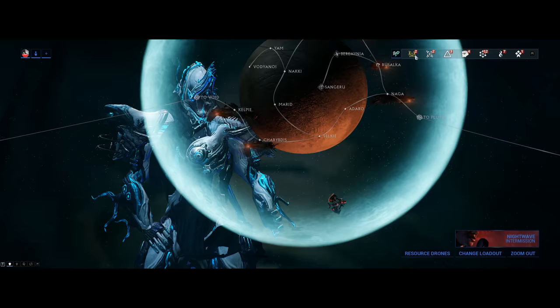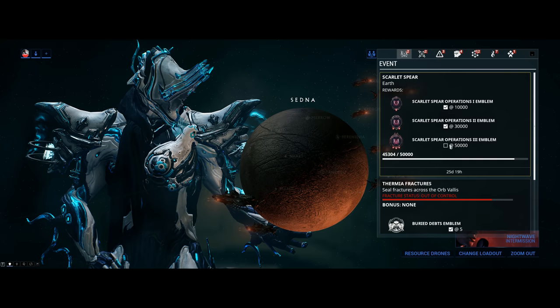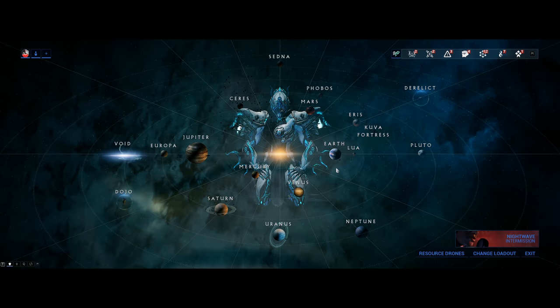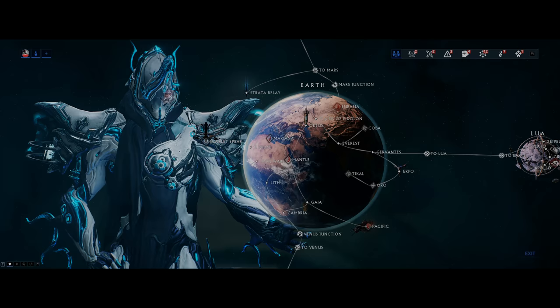First off, head on over to navigation. You got Scarlet Spear in your mail — a brand new event. There are three emblems you can get: one for 10,000 points, 30,000 points, and 50,000 points. You don't necessarily need to force yourself to get all of these. In order to access the relay, head on over to Earth and you will see the Scarlet Spear relay. If it's not visible and you know the event is live, simply re-log and it will become visible.